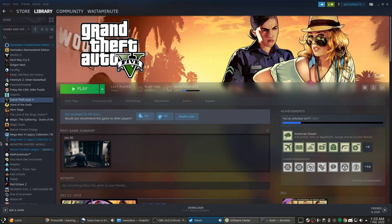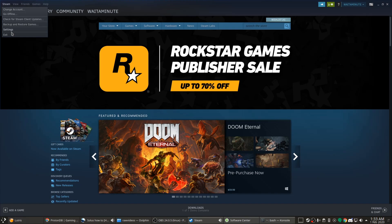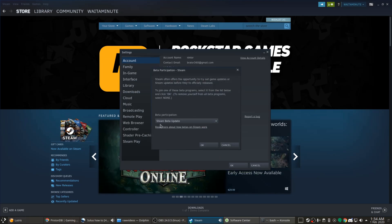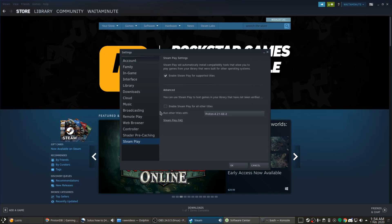Once that's done, go to your programs, applications, games, and Steam will show up. It will install everything. Put in your account password, and once you come to the main menu, go to the top left — Steam Settings — go to your account and change your beta participation to Steam Beta Update.